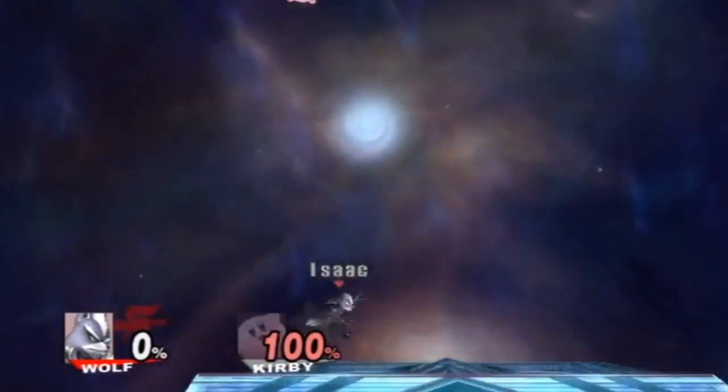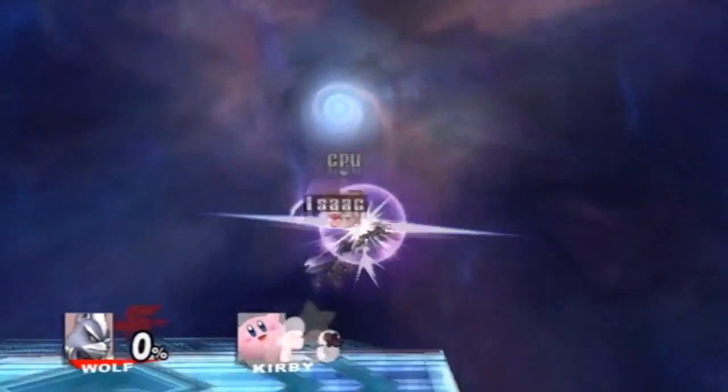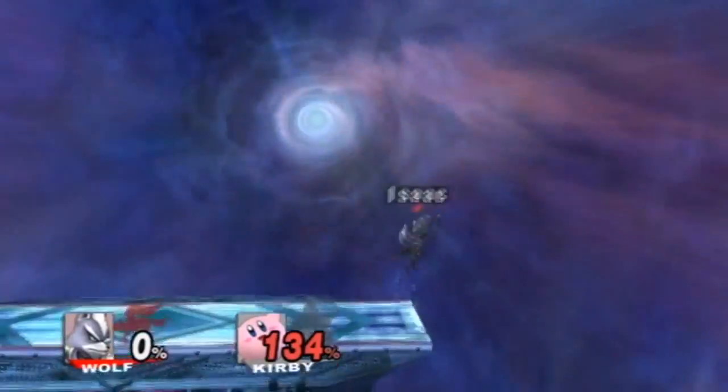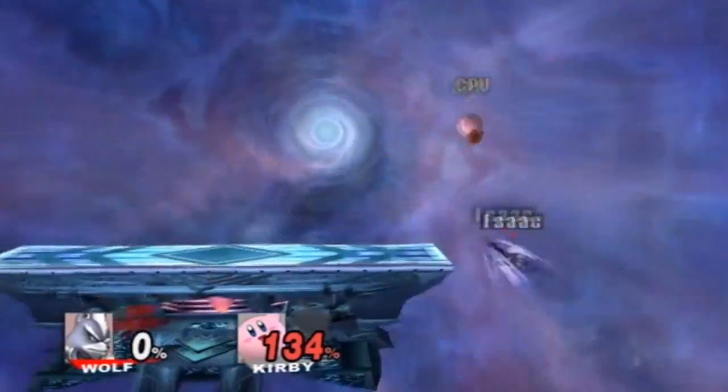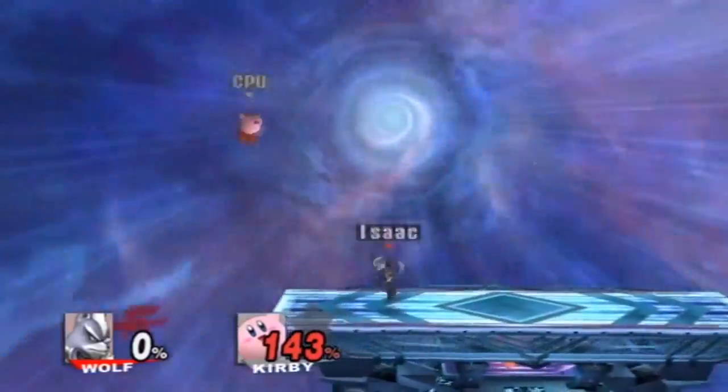This is very effective because, as you can see here, Kirby really can't do anything — I'm just kind of owning his face off here. I'm using Wolf personally because he has really powerful aerial attacks and they're easy to use, but it doesn't really matter who you use. You can use anyone; I just chose Wolf.